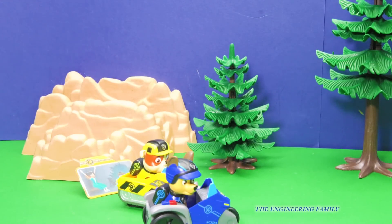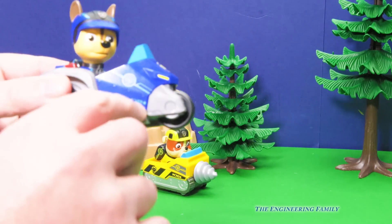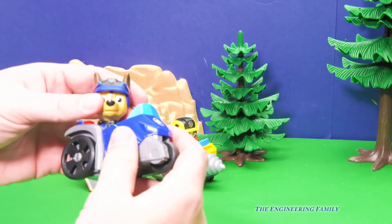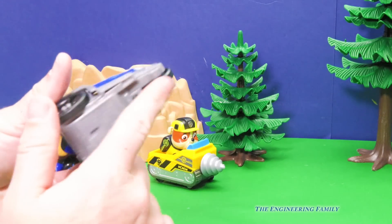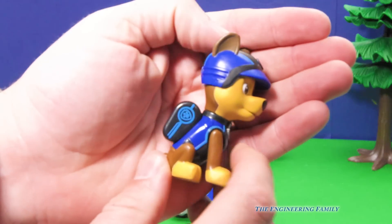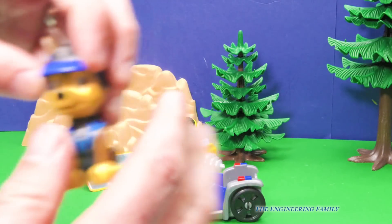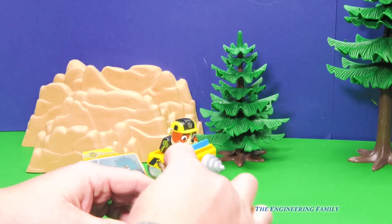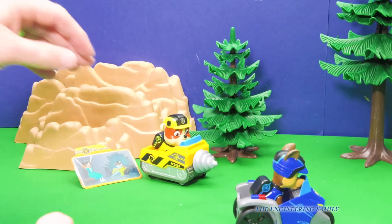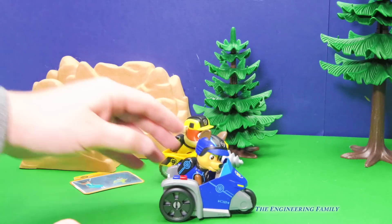Up next we've got Chase is on the case. Here is Chase and his three-wheel cycle. It's got the number 02 on it — it's a three-wheeler, like a little police motorcycle. His pup pack doesn't work, but it's got black on it with a black pup badge and the whole bit. He fits right inside of his three-wheeler and it really does roll. Since Chase has got bigger wheels, I wonder if he would go faster or slower.